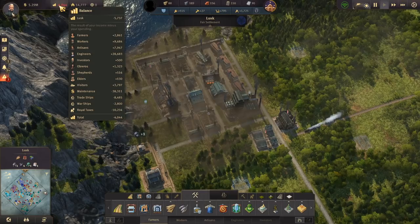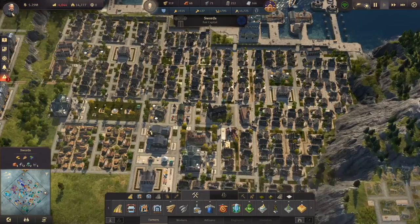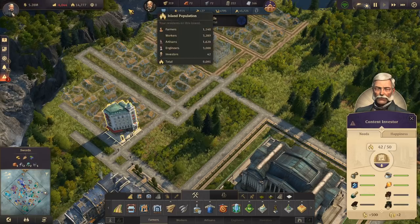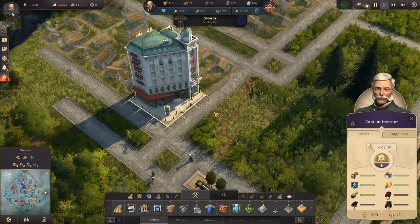We can see that our visitors are plummeting in Cape Trelawney for some reason. We'll probably run out of something else as well, but it's fine. It's interesting, actually — we have only one household for investors and they're making 500. 42 investors make 500. All the shepherds we have in Ambessa only make 500 — they make as much as this one household.